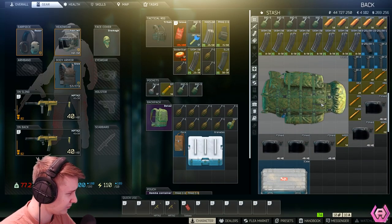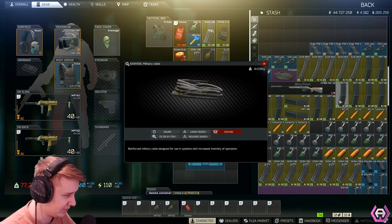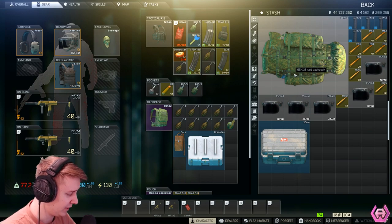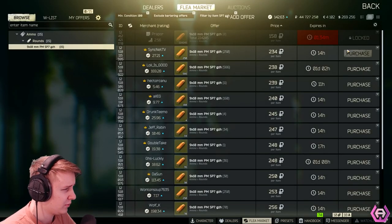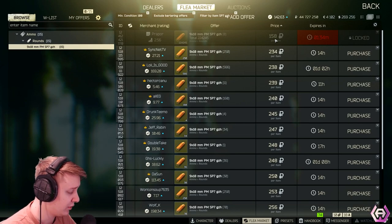You can also trade a backpack — you need two military cables, which is going to cost you roughly $60,000. I sold that backpack on the flea market for $90,000, which gave me a $26,000 profit. The next thing is SP7 ammo, which you buy for $158,000 and I sold mine for $235,000, giving me a $17,000 profit.